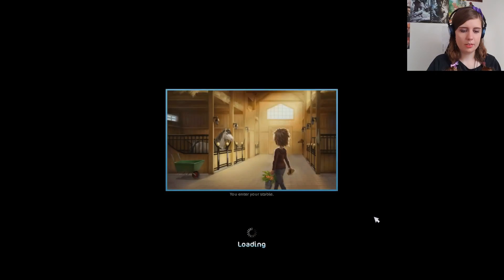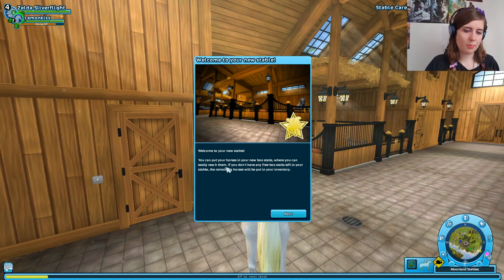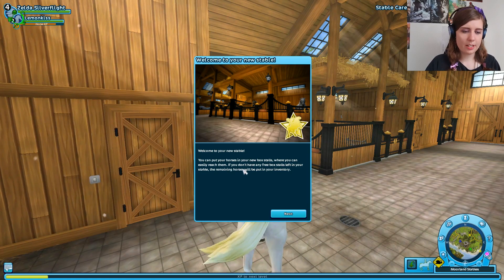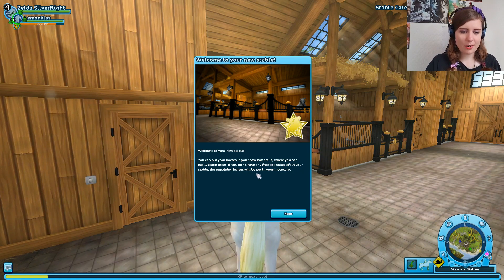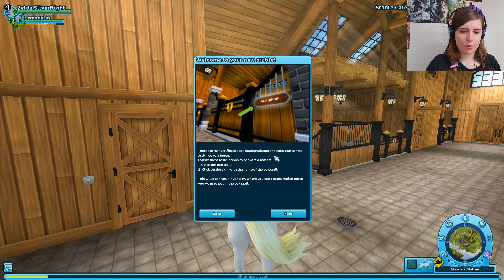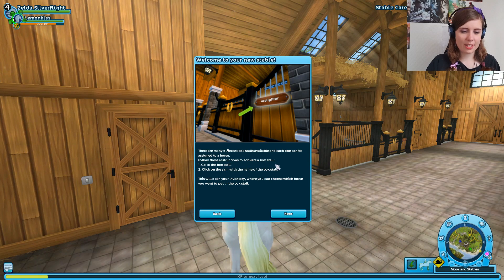So this is my stable — this is the first time we're in here. You enter your stable. Welcome to your new stable. You can put your horse in the new box stalls where you can easily reach them. If you don't have any free box stalls left in your stable, the remaining horses will be put in your inventory. There are different box stalls available and each one can be assigned to a horse. Follow these instructions to activate a box stall.